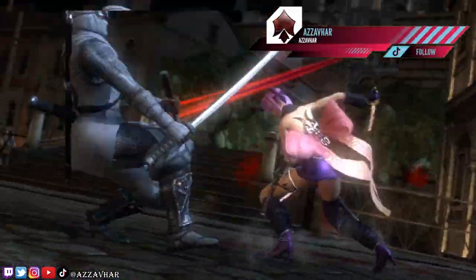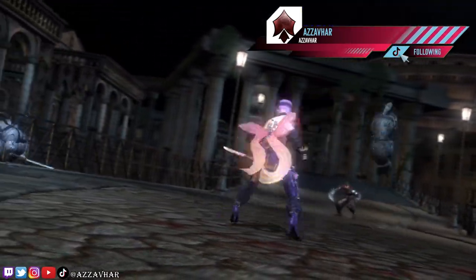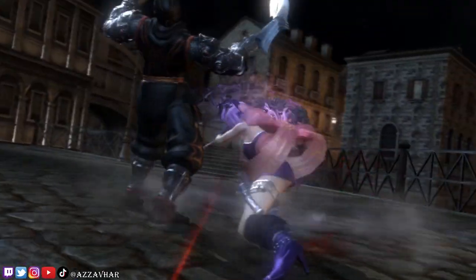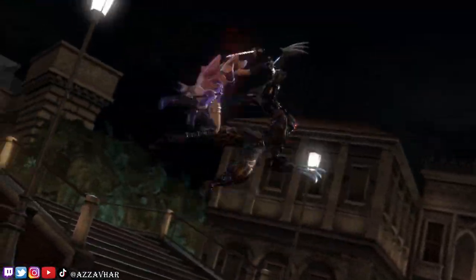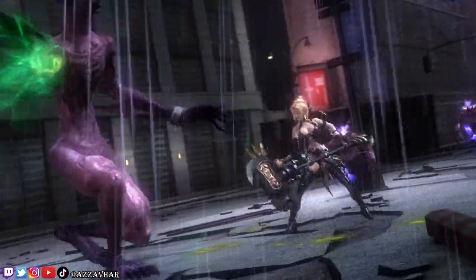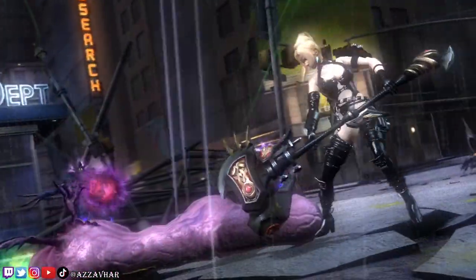You also briefly get to play as different characters such as Ayane, Kasumi, and Rachel. Each character has their own unique play style, so it might take you a little bit of time to adjust. For example, Rachel is really good at hunting fiends as she is a fiend hunter, but she's not the most agile character as she's not a ninja.